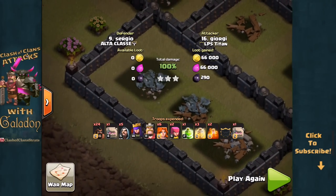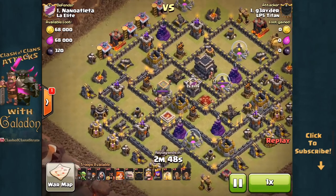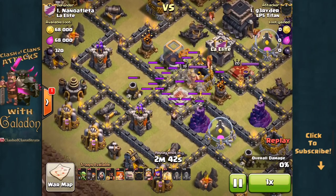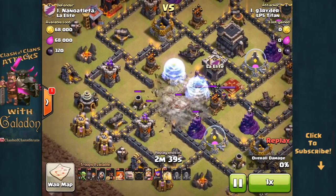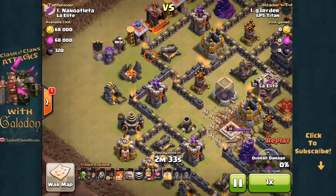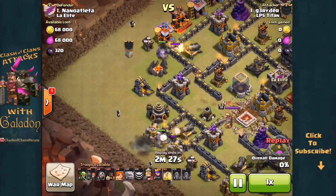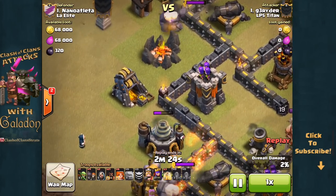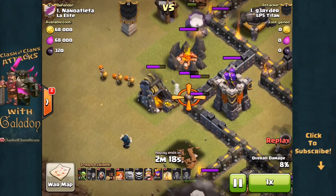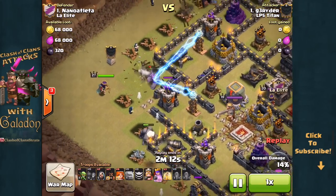Georgie is not the only member of LP5 Titan using this strategy. Here is Grider and he uses an earthquake version of GoVaHo. Watch as the earthquake spells create a giant opening in the center toward the Town Hall. Another key element is the very careful placement of the Wall Breakers to break open the middle enclosure at the far left tip of the walls — because going to the top or bottom wouldn't open a path all the way to the Town Hall. Only at the left of that Archer Tower does breaking that wall create a path right to the Town Hall enclosure, all the way to the middle of the base.